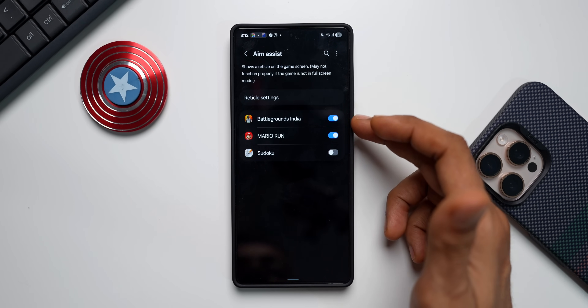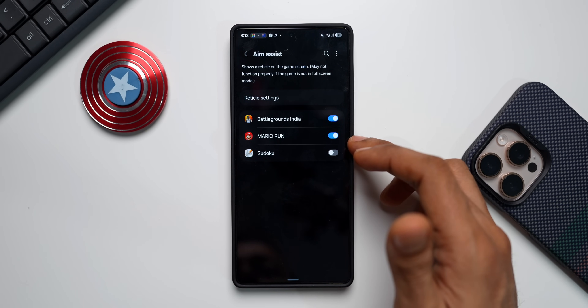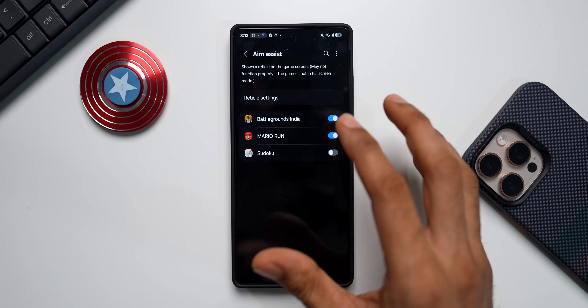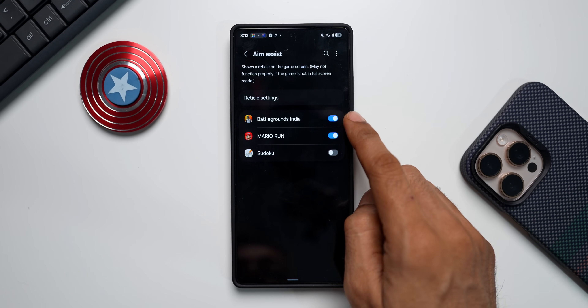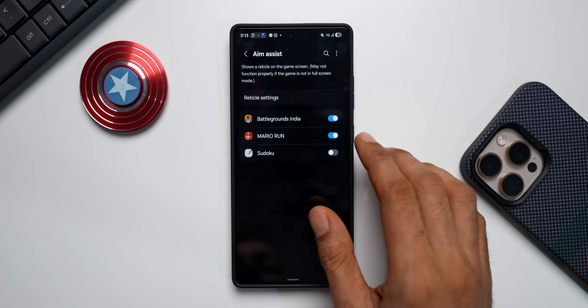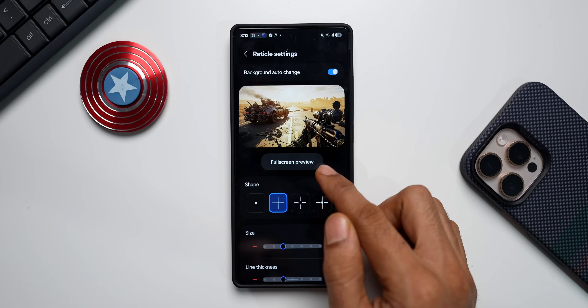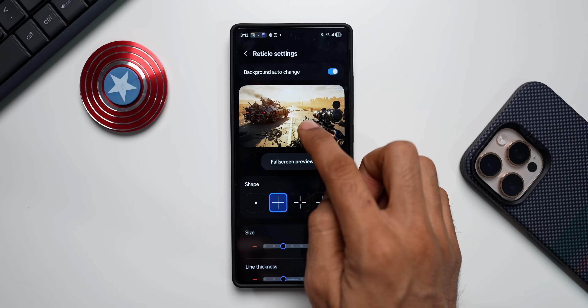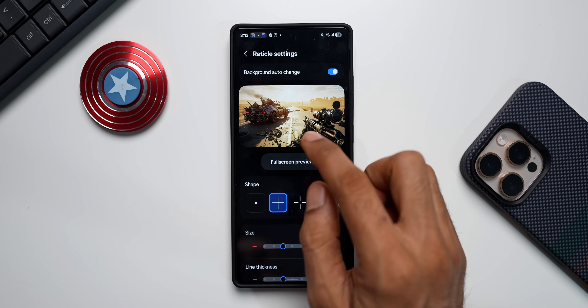I'm not a gamer, so just for testing I have installed these games. I've got Battlegrounds India, which is essentially PUBG worldwide, and I have enabled this specific setting. We can further customize this reticle — let me tap on Reticle Settings. As you can see, we get a full screen preview with a plus mark which is the target point, and this will be available on the screen when playing the game.